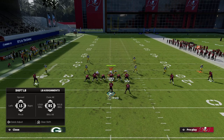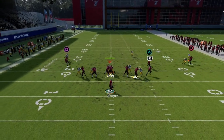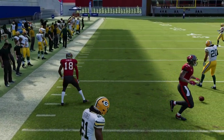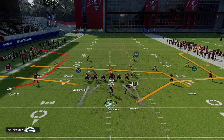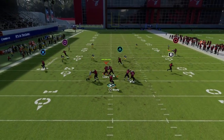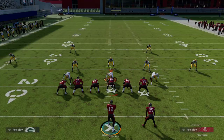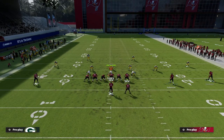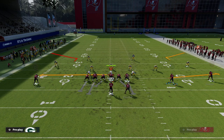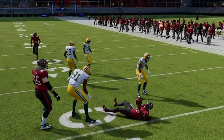The short side C route to Mike Evans is a little bit easier to throw — it gets a little more separation. The short side C route to the left is better in my opinion than the right side, and you'll see it works basically the same against a Cover 4 drop. I like to leave this receiver on his route or put him on a drag, creating a high-low on both sides of the field.